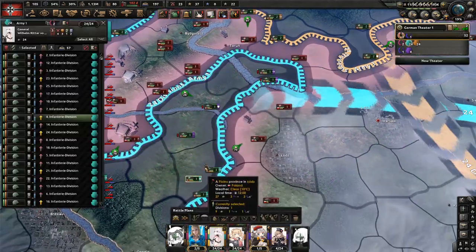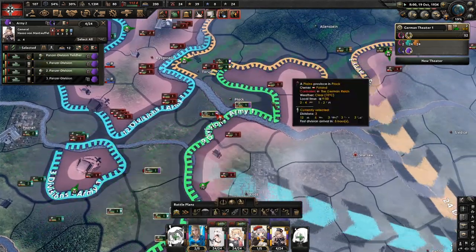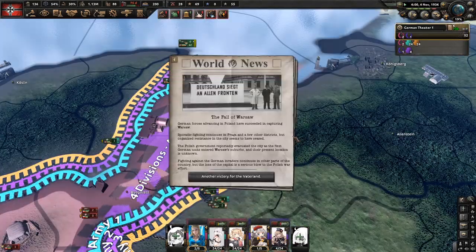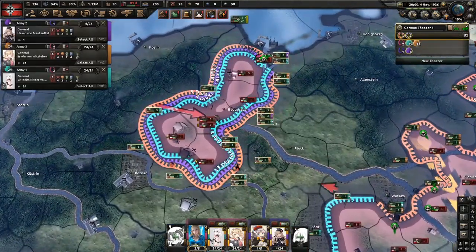What we want to do is move this guy here, you here, and you here. There we go — we've taken Danzig, and we'll just close his pocket.